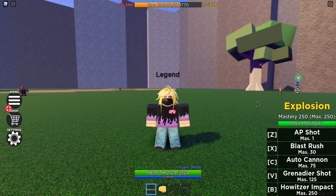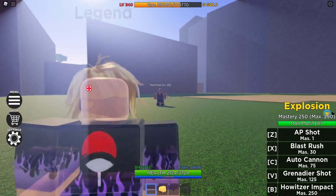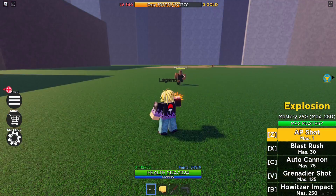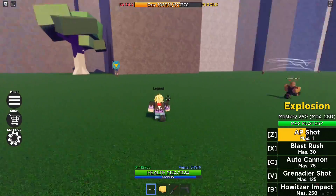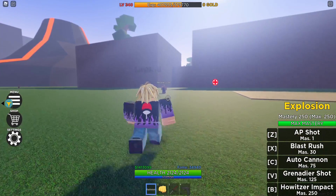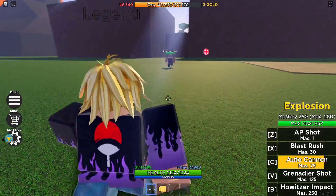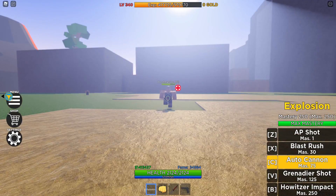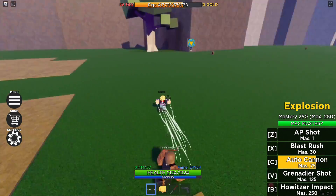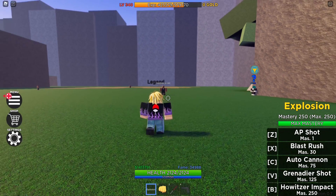As you can see, it does look really good. The first move of the Explosion Quirk is going to be AP Shot — that's an AoE attack, so if there's multiple targets it's going to hit them all. The next attack you get is the Auto Cannon, which looks really nice. And the next attack with the Explosion Quirk is the Grenadier Shot.